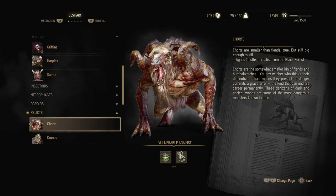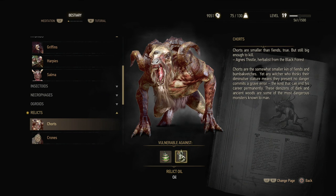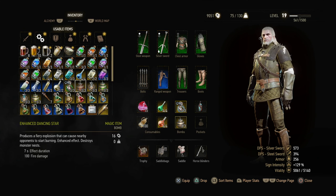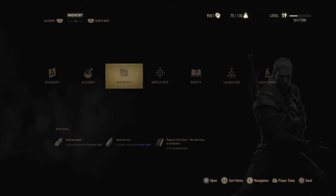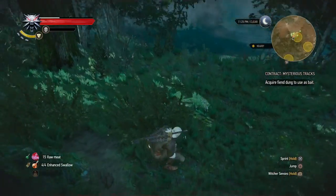Coutls are smaller than fiends — true, but still big enough to kill. And that's a relic oil. Coutls are the somewhat smaller kin of fiends. Yet any witcher who thinks their diminutive stature means they present no danger commits a grave error — the kind that can end its career permanently. These denizens of dark and ancient woods are some of the most dangerous monsters known to man. So devil's puffball and relic oil. Relic oil applied, and devil's puffball instead of the moondust bomb. So we're prepared in case we come across the thing.